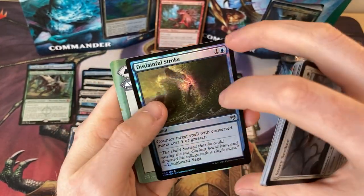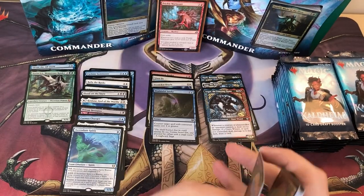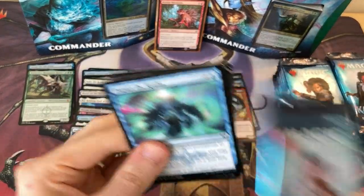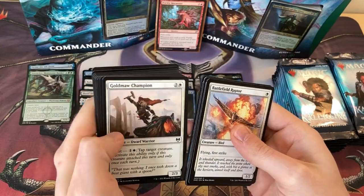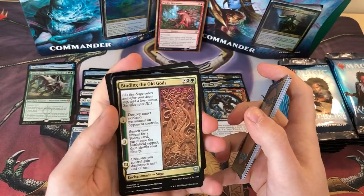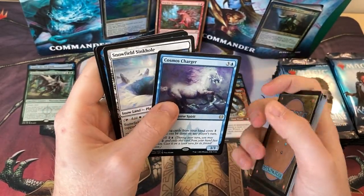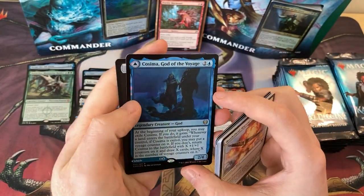I'm not sure it's great having the limitation of cost four or greater for the Counterspell. Battlefield Raptor — excellent in a blue-white flying deck. Binding the Old Gods is a fantastic Saga — destroy target non-land permanent an opponent controls, then it ramps you and gives all your creatures deathtouch. What more can you ask for? Another Cosmos Charger but I spy alternate art there — nope, it is a shiny Cosima, God of the Voyage though.